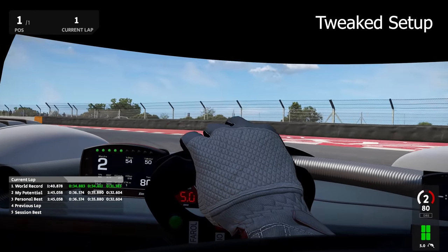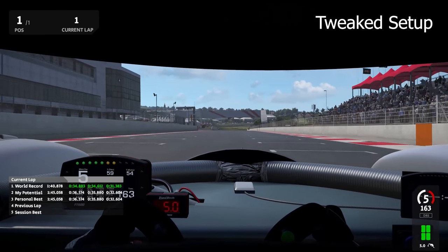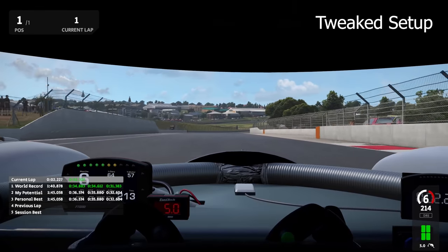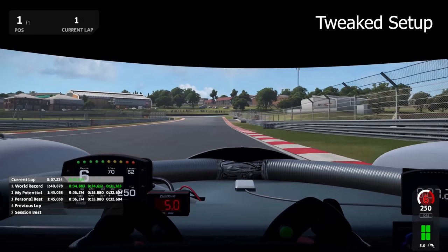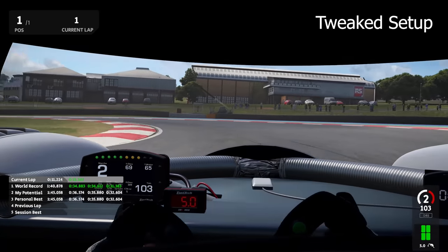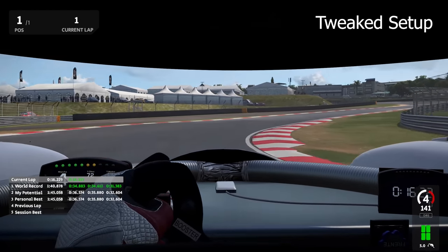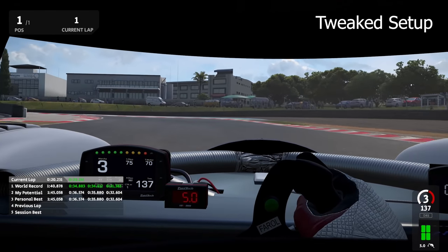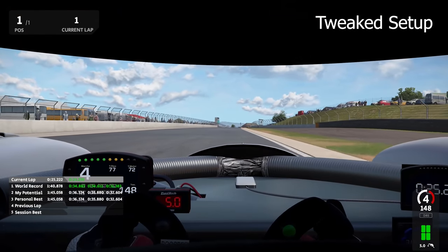Coming up to the start line with the tweaked setup lap, which happened almost immediately after the one you just saw. Pay special attention to the way that the car handles and the differences in input. Coming into the first corner, brake point was pretty much the same but the car turns in way more — you can see there's a correction midway. The car is instantly way more purposeful, bites into the corners. You can see that it's just rotating with way less steering angle.